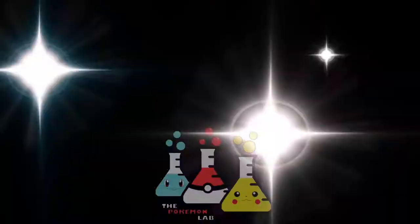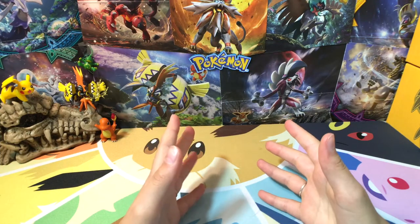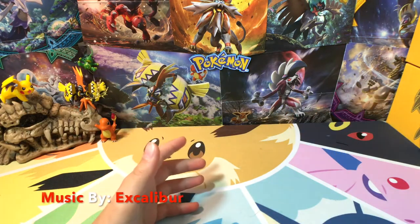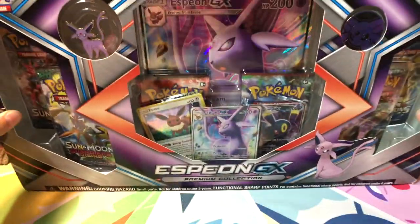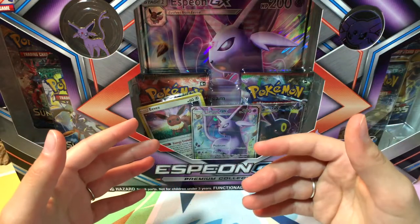Let's get to Kraken! Hey everyone and welcome to the Pokemon Lab, and today is day 15 on the Road to Burning Shadows. Today we're going to open up the all-new Espeon GX Premium Collection Box. But before we get to Kraken, make sure you hit that subscribe button and the notifications bell if you're new, so you can stay caught up with all of our recent videos. Let's get to Kraken!